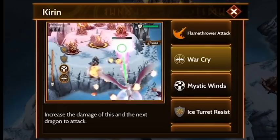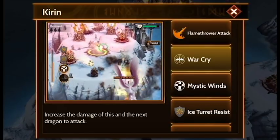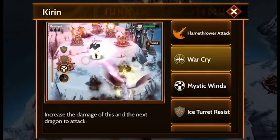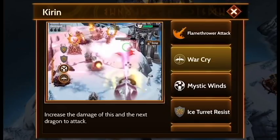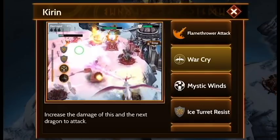Warcry can increase the attack of the dragon by 10%. This spell costs 2 rage and has a 4 second cooldown. Ciaran also has Ice Turret and Fire Flak Resist, which will reduce the damage taken from these towers by 70%.